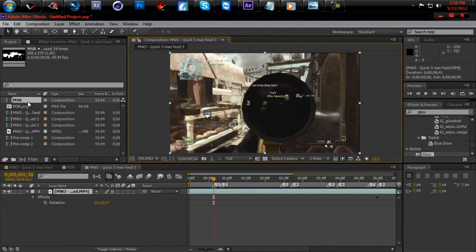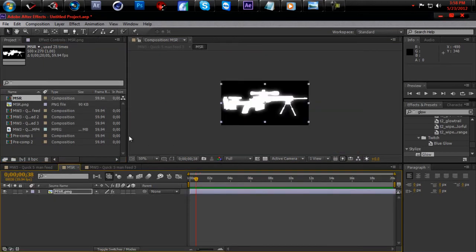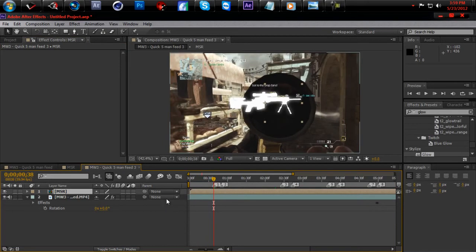What you want to do is drag your MSR image into the comp — or drag it into another comp. Then you want to add Fill and Glow. Pretty much just copy all this down. The Fill should be easy. Glow threshold is 90, 36, and 3.